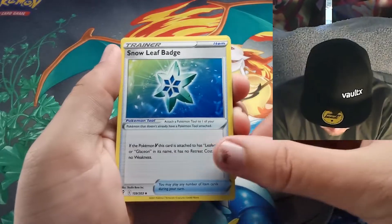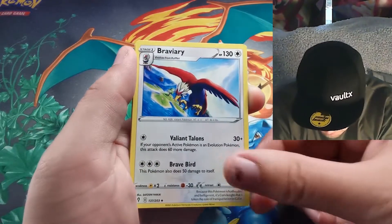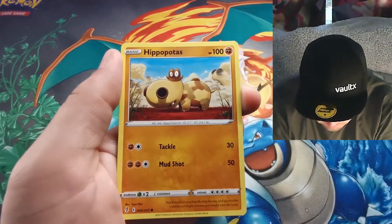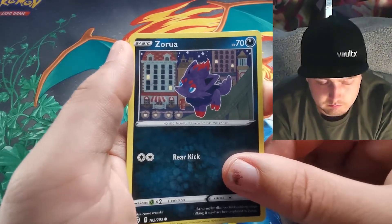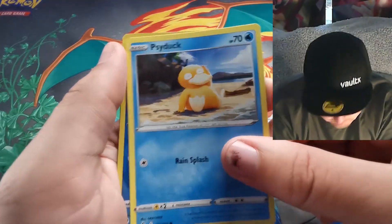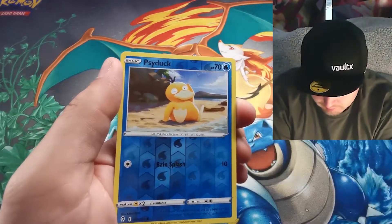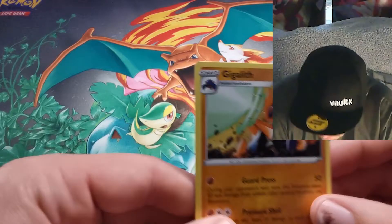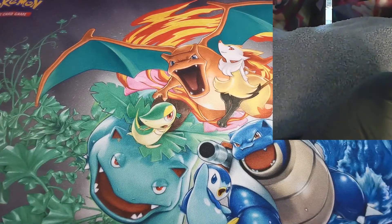Dark Energy, Snow Leaf Badge, Hippodon, Braviary, Luvdisc, Dwebble, Hippopotas — which I believe is the pre-evolution of Zoroark that we just pulled in that last pack — and the Sai. Twice in a row we pulled the card and then the opposite for the reverse — I'm not complaining. And then a Gigalith, looking very awesome, but a non-holographic.